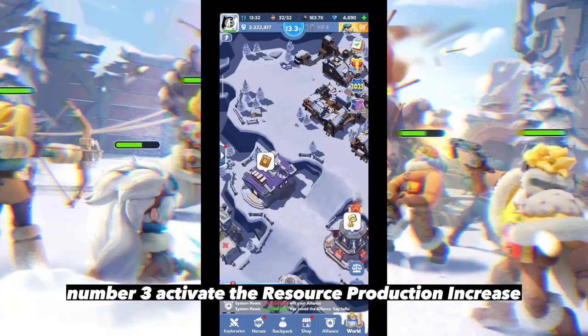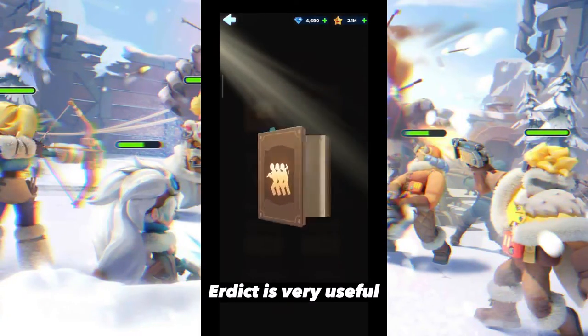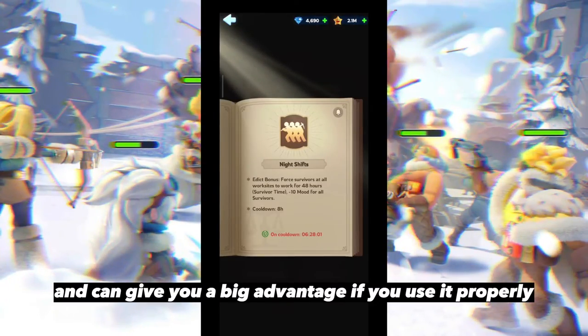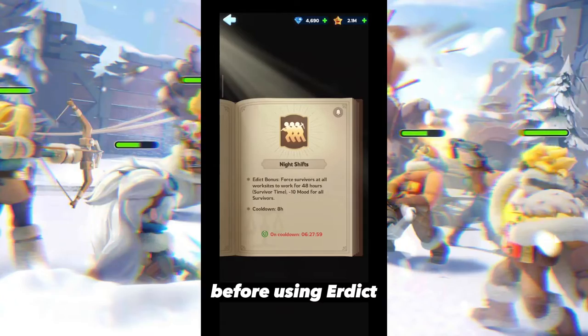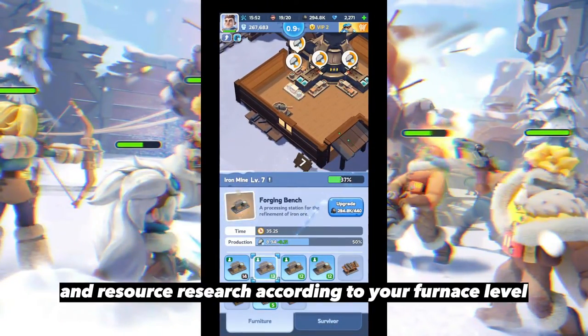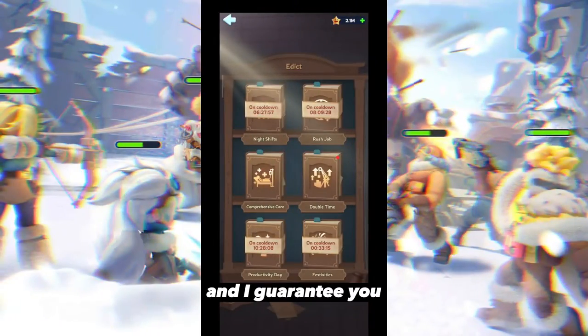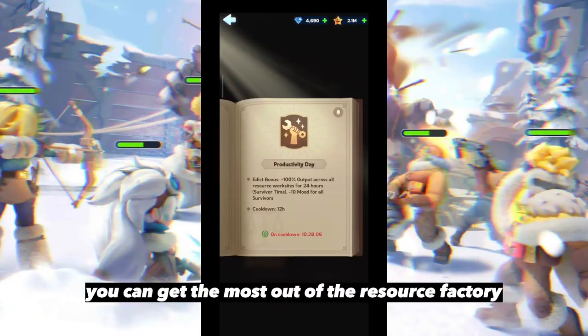Number three: activate the resource production increase edict through the chief's house. The edict is very useful and can give you a big advantage if used properly. Before using the edict, make sure you have maximized your resource buildings and resource research according to your furnace level, and you can get the most out of the resource factory.